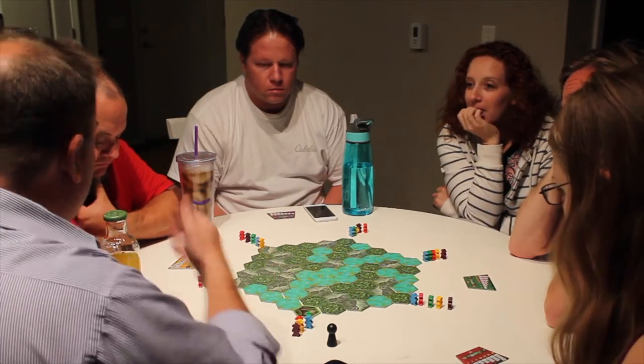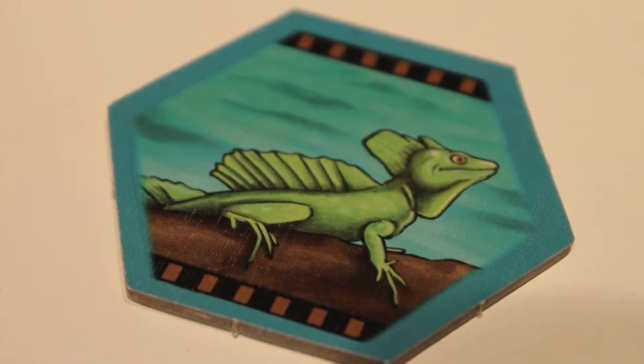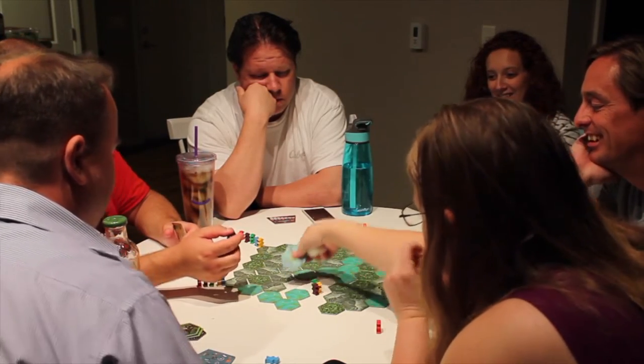On your turn, you flip over the first hex of your entry point — it's going to reveal an animal, odds are just one, possibly two depending on terrain type. You've got to decide: do I want to keep this animal for scoring later, or do I want to press my luck and go on? If you decide to go on, everybody around the table gets to decide if they're going to pass or if they want to take it. Then you can flip over another one and make that decision again — do I want to take these two to score later, or do I want to keep going? As soon as you or somebody else decides they want to take all the tiles that have been revealed, the turn is over.